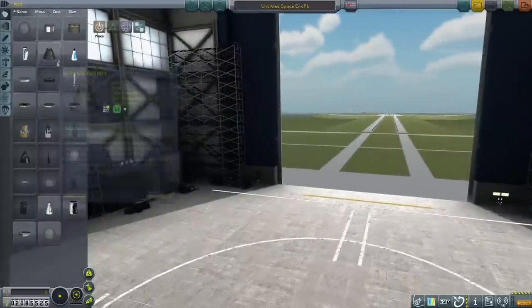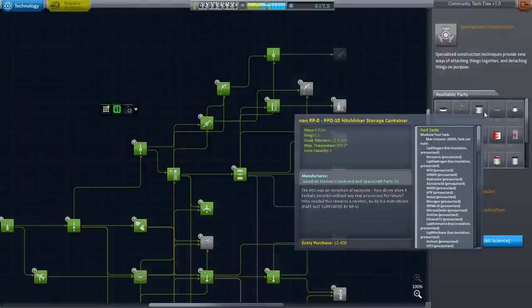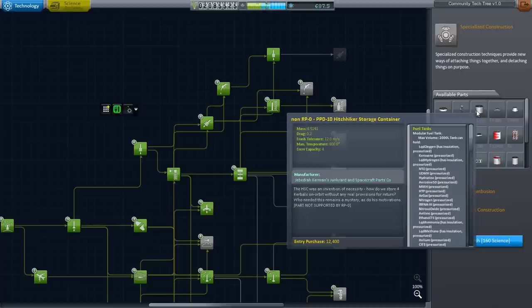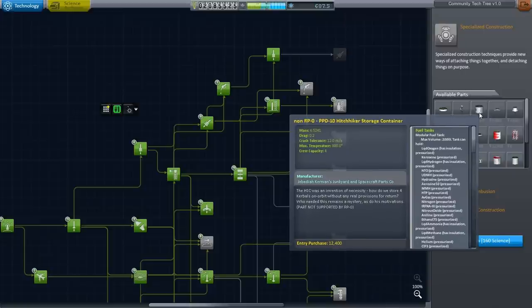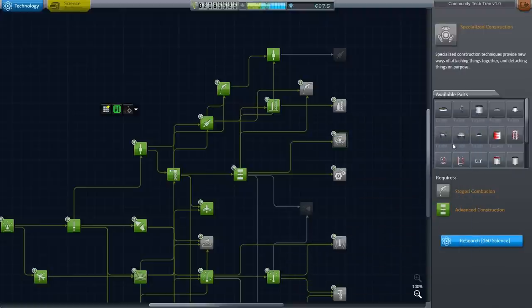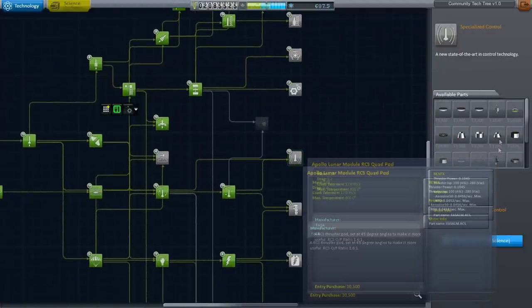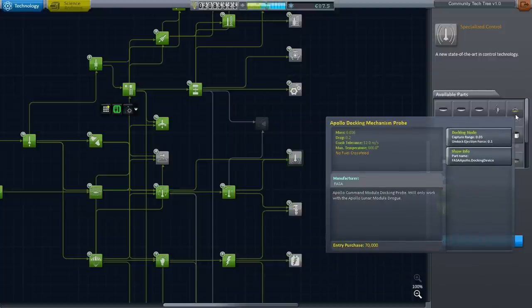Let's see if we can get a more legitimate sort of pod. Let's go to the tech tree. Oh, this is the hitchhiker storage container — non-RP0. So you're going to let me have the Beechcraft Bonanza in a space program, but you're not going to let me have the hitchhiker storage container? I'm going to unlock this anyway because I want the docking ports. Unless I can find the Apollo module probe — oh, there's the docking mechanism probe, and it's apparently RP0 compatible.